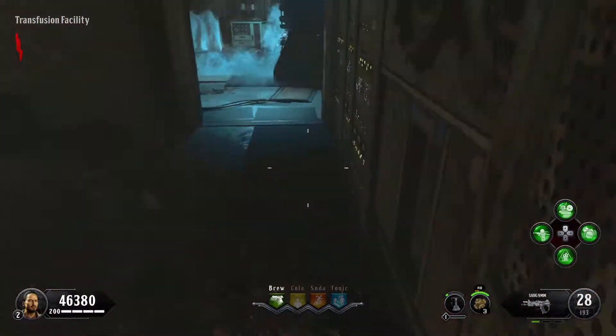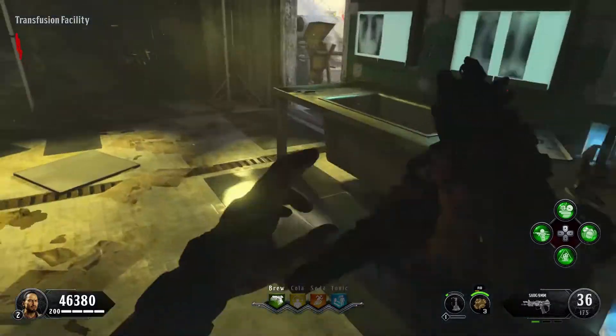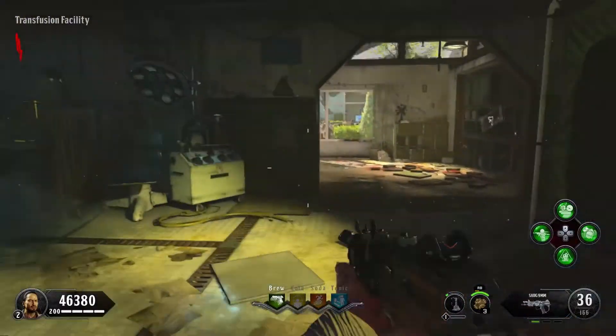Your first one in the transmission room is going to be in that corner by the locker. The second one you're going to come around the corner and it's going to be in this corner by the desk. The third spawn is going to be on this sheetrock here, or plasterboard as I like to call it.